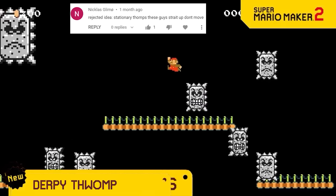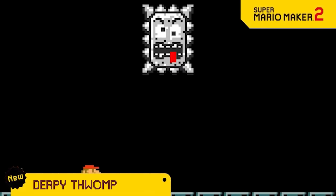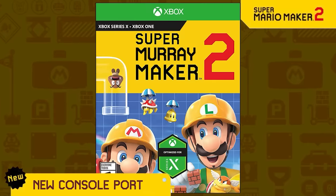Just when you thought we've shown every possible thwomp direction, you were wrong, because one direction we haven't shown is no direction at all. These thwomps now just make a derpy face when you get nearby.